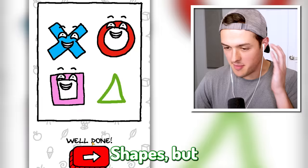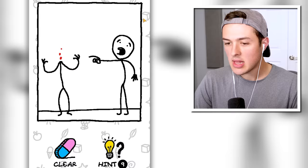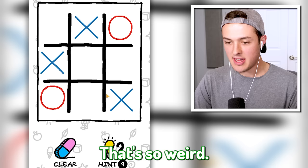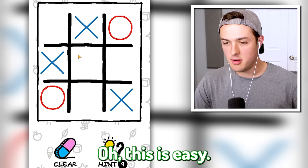Level 20 - this person is missing a head. That's the face I would make if I was missing a head - I would be very concerned, that's so weird. Oh, we actually just have to play tic-tac-toe! Well, this is easy - we'll put an X there and an X there.